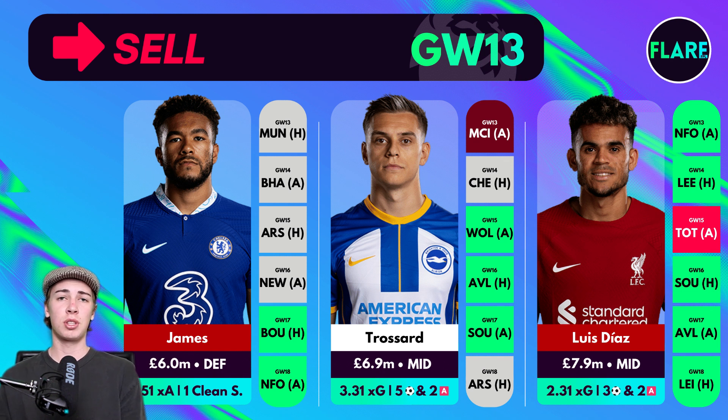To round out the sell options, Luis Diaz — another fairly obvious one that has remained on the sell list for the last couple of videos. His price has already dropped to £7.9 million, and I'd be looking to get rid of him before his value decreases even further. He won't be available for the next four gameweeks for Liverpool. At around £8 million there are great options available, so it's an easy replacement to make. Definitely look to sell him as soon as possible to avoid further price decreases and capitalise on any price increases in the likes of Foden or Bukayo Saka.